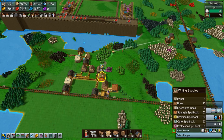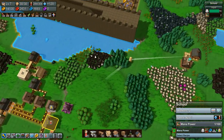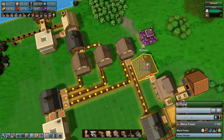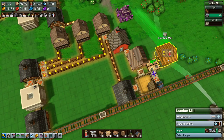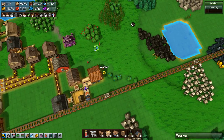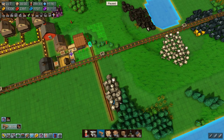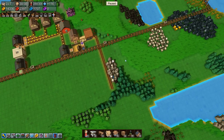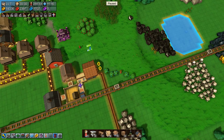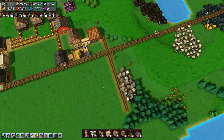We can actually research mana power right now, I think we can. We just need the school to get some supplies. Why isn't the school getting writing supplies? Ah, they are having to run a long way to get wood — that's why. Okay, let's pause a second. We can run something like this and then pick up all of this wood.